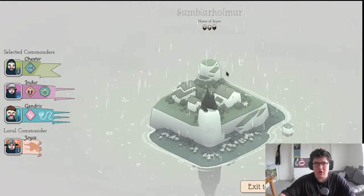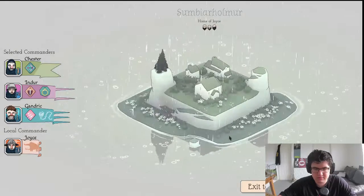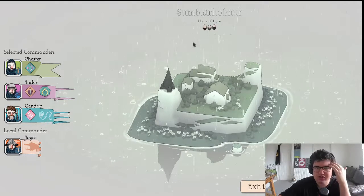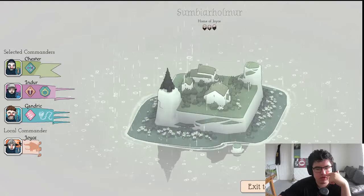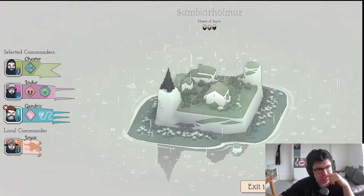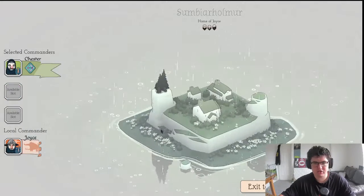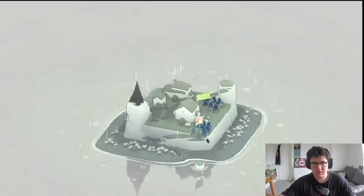Local commander Joyce — the home of Joyce. Okay Joyce, what have you got for us? There's no other way so they all have to come up these steps. We can put pikemen at the top; the pikeman can fall back. There are three different types of enemy. Can I get a cheeky knockout? Then I can do both islands if Indor and Gandrick play right — actually they can't, we're just gonna have Chester and Joyce. This could be a mistake but they haven't got shields!